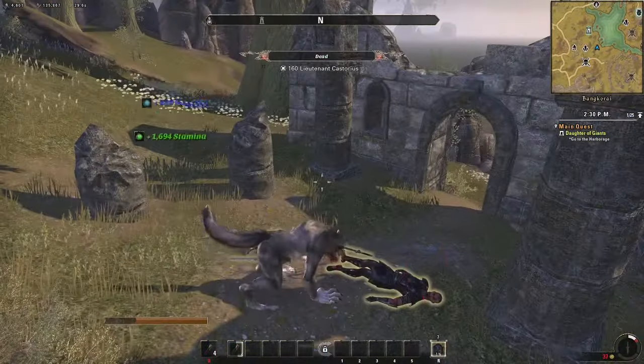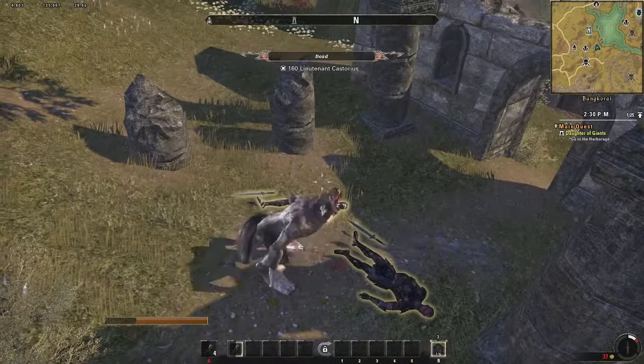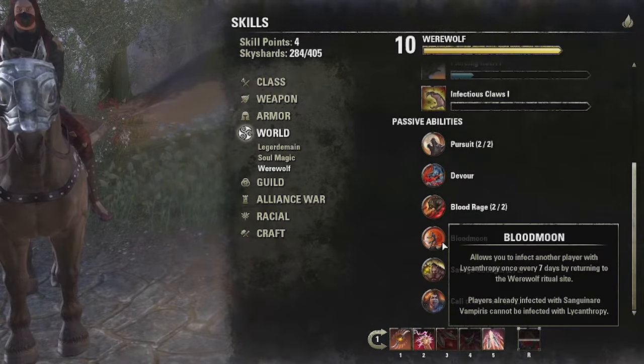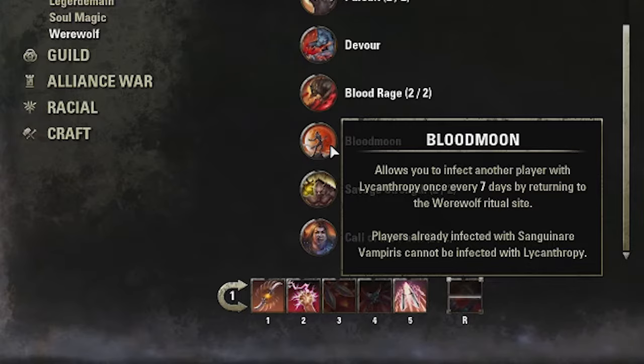After the quest is over, you're gonna need to feed on enemy corpses to stay in werewolf form. When you reach level 6 on the skill line, you can unlock the Bloodmoon passive, and you're gonna be able to turn other players into werewolves as well. This can be done every 7 days in real time. Also, note that you can't infect a player who has already been infected with vampirism.